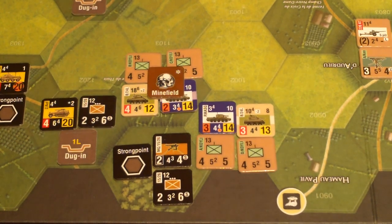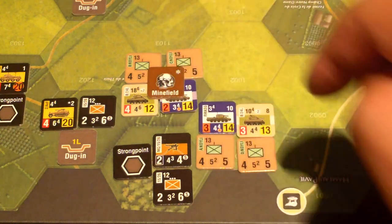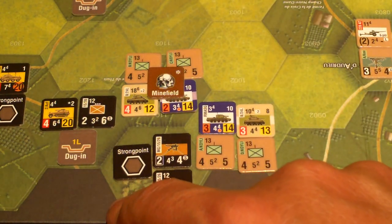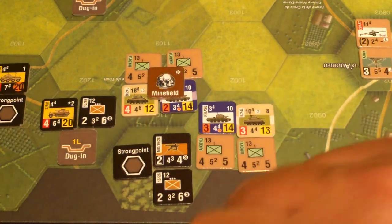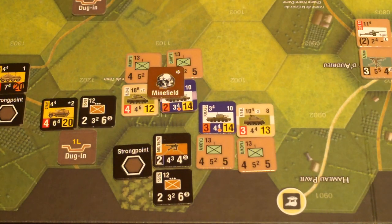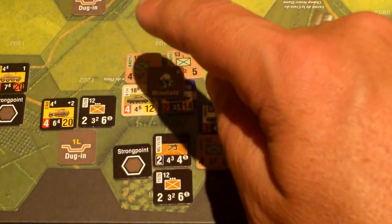I'm going to risk it and exit the minefield with remaining movement points. Infantry went one, two, three, four — they don't have enough movement points left to make an assault anyway. So the armor units can assault — they have enough. One, two, three, four, five, plus the entry cost of six would be 11. They can get in and do an assault there. That might be super risky, but it'd be nice to knock that strong point out right now.